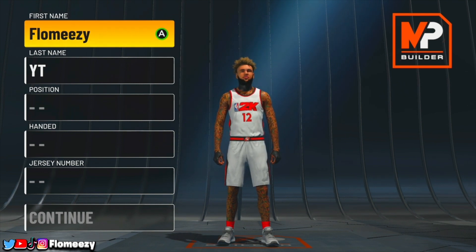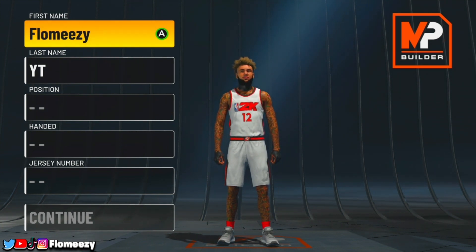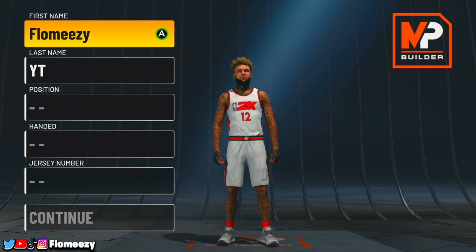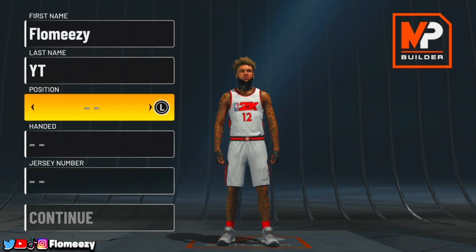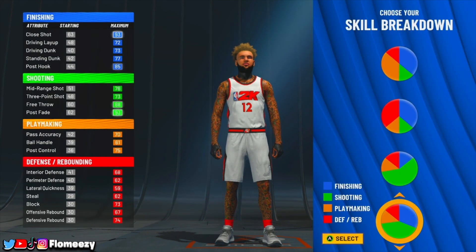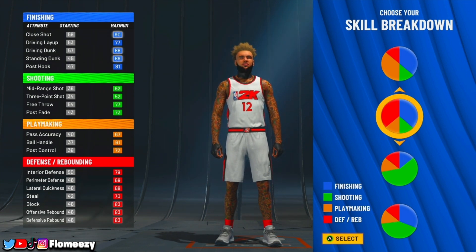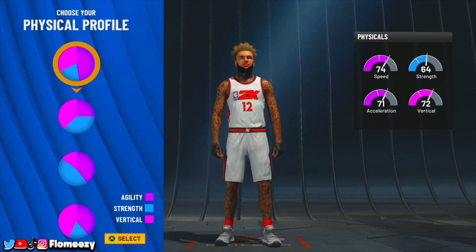For this next build, we will be making an inside center called a glass cleaning finisher. It can play defense with Hall of Fame defensive badges, it's a really good inside finisher with Hall of Fame finishing badges, and it has good playmaking all around. This build is not really a shooting build, which is why it's called an inside big man or inside center build. For position, go power forward. For the pie chart, go with the half red and half blue pie chart so you get Hall of Fame finishing and defensive badges. For physical profile, go pure speed.